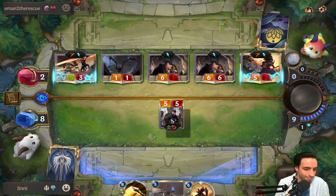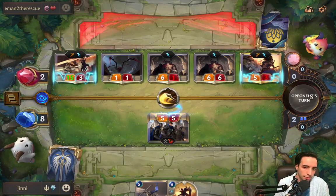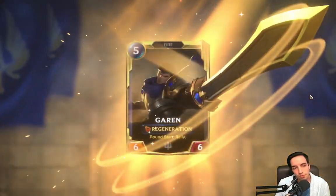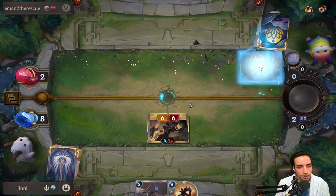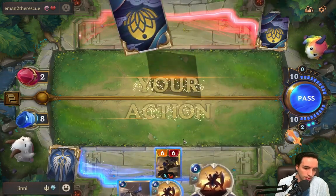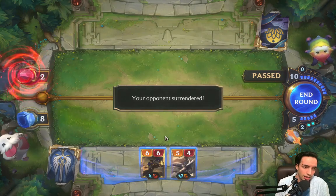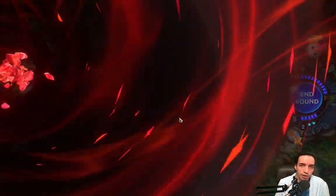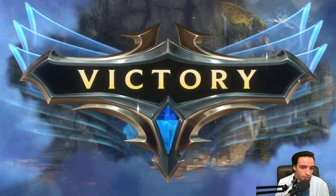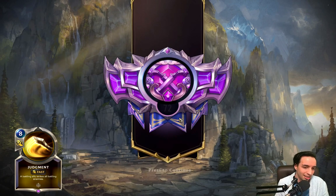Here's a gameplay example — I was losing this match. All my opponent had to do was not attack, and both my units would die next turn giving him a clear path to win. My only way of winning was if my opponent got impatient and attacked with all his units, letting me kill them all and finish the game. I decided not to drop anything and held my mana to play Judgment. My opponent rushed in impatiently, all his units died, and I won the game because of it.